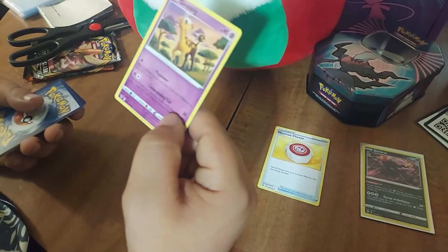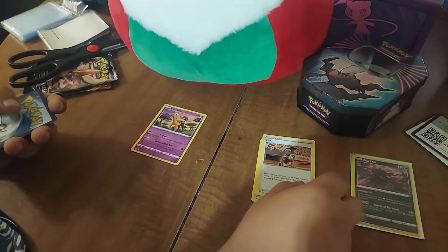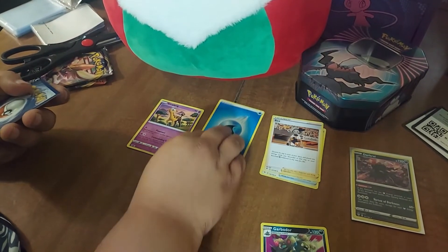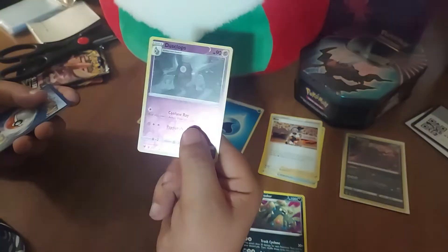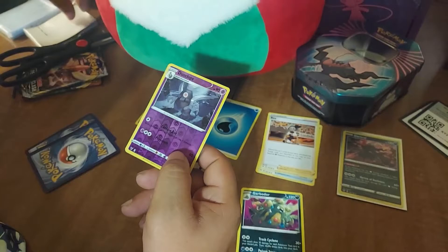Here's the code card, and here we go - Moomoo Cheese, Girafarig, Girafarig, and a trainer card. Energy, water, and a garbage bag rare - I think we have that one already. And Dustclops - it's not rare, it's common but it's a holo, so we're gonna leave it.